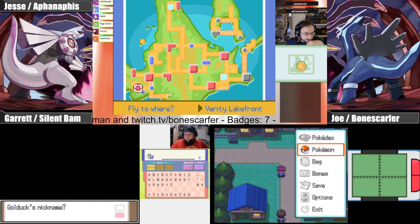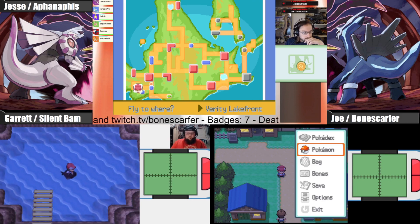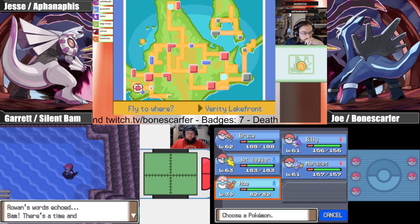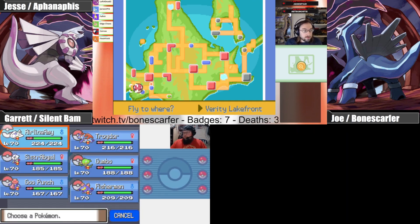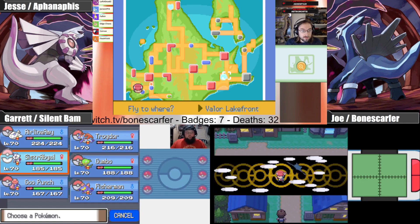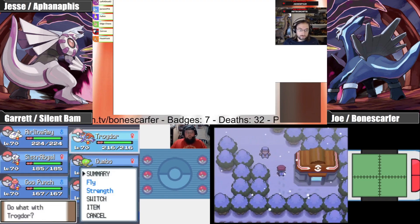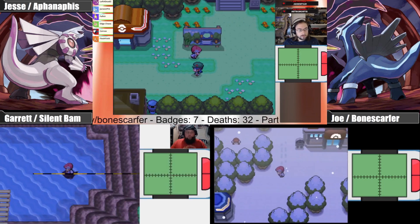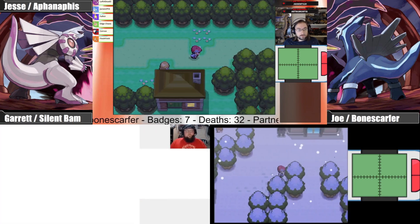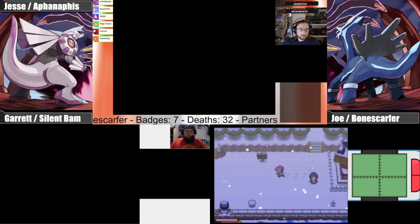We already decided who gets which legendary. I have to go to Acuity for Uxie. Yeah, L's alpha is Valor — which one's Valor? That one's Valor. I also need to delete some moves — I had to put Strength on Typhlosion.